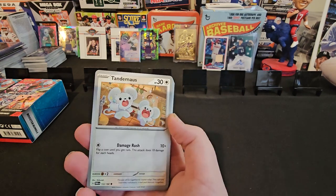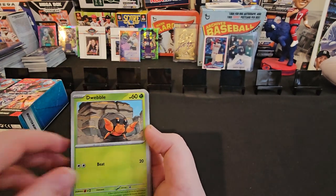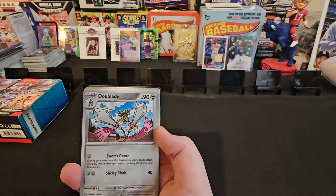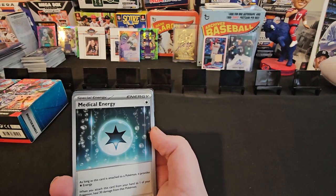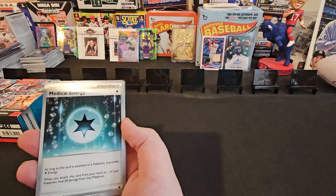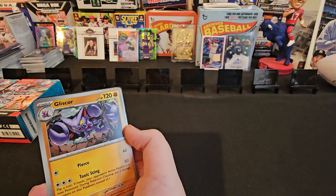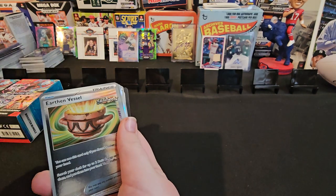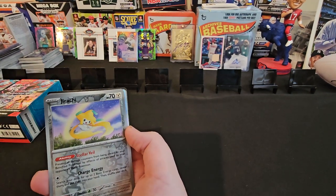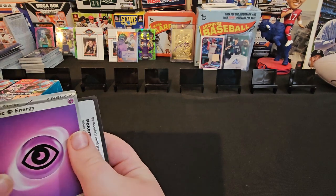Tandemus — that reminds me of Lucas and me, that picture right there. Which one's which? I don't know. Dweeble. Well, you can tell because I'm taller. Whishmur. And another Medical energy — is that the one that you thought was different? Yeah, 182 out of 182 again. That's the last card. Oh! Iron Bundle. That's cool — we keep getting these Iron ones. Gilsner. Earthen Vessel. And then Jirachi. Steelix. And a basic energy.